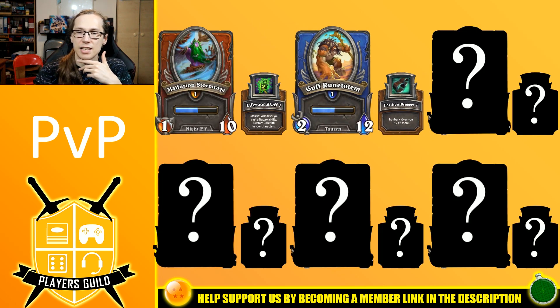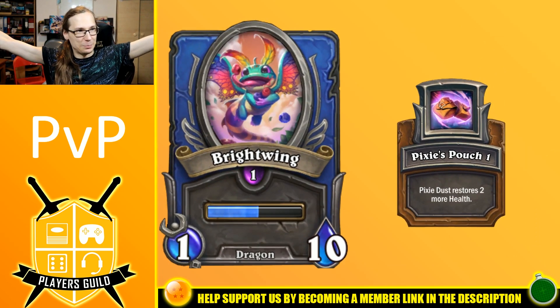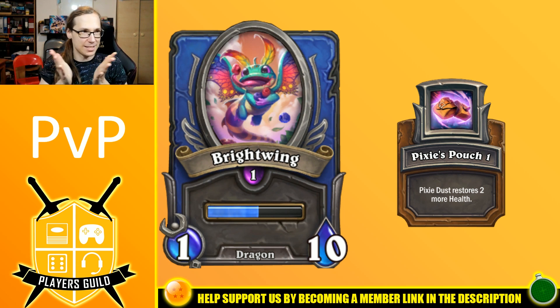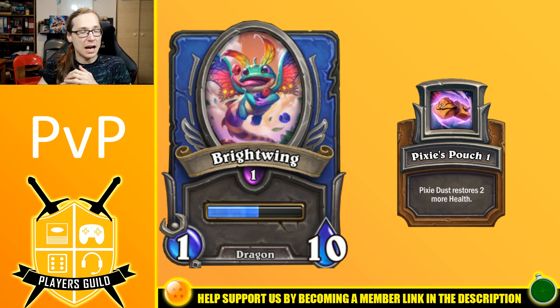For our third mercenary we have Brightwing. Brightwing is an annoying little thing. He's here for all three of his abilities. His basic ability is just going to be buffing our bench. He's going to be either attacking to buff our back row, or we're going to be using Pixie's Pouch to AoE heal. That's why we have Pixie's Pouch — to increase that AoE heal.